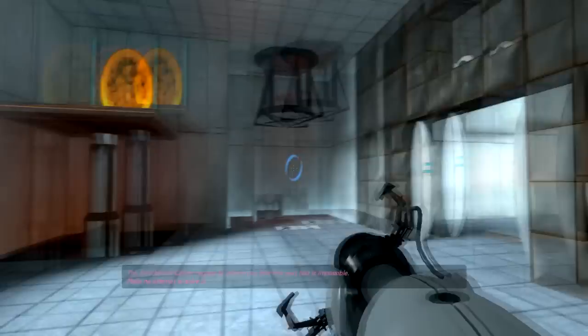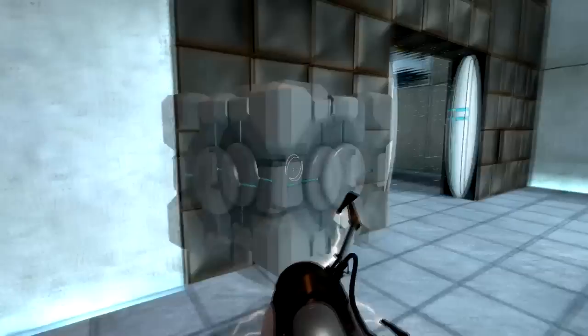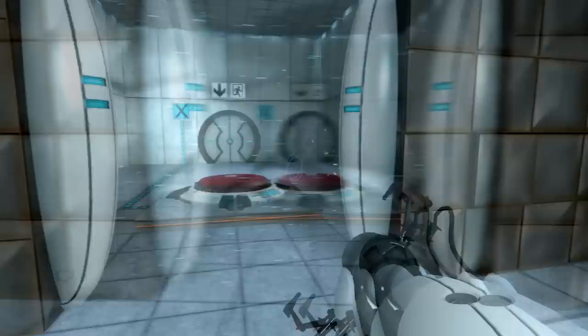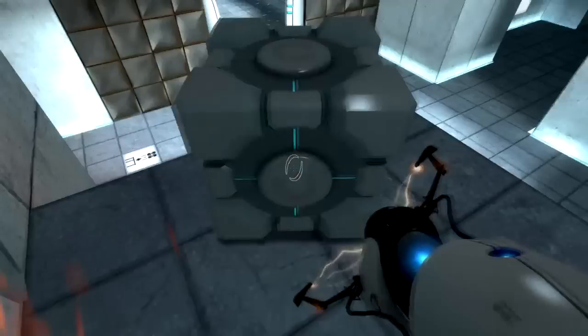The enrichment center regrets to inform you that this next test is impossible. Make no attempt to solve it. Here's the emancipation grid - look what would happen if I put a cube through here. It vaporizes! I'm not allowed to do that. So I have to find another way to get this cube through here. There's a hole here - maybe. Let's try it.